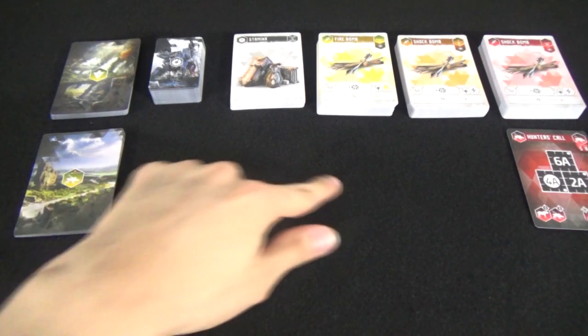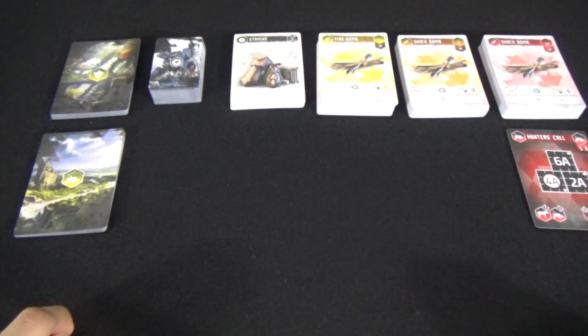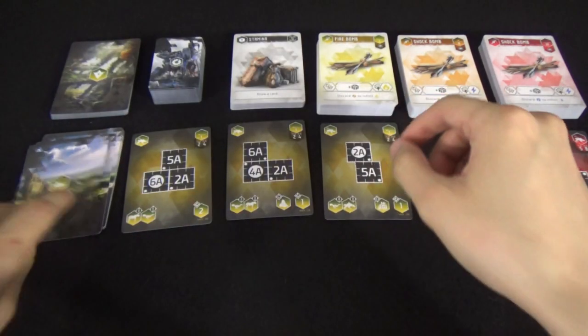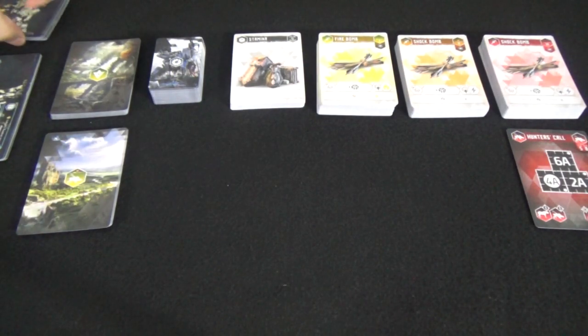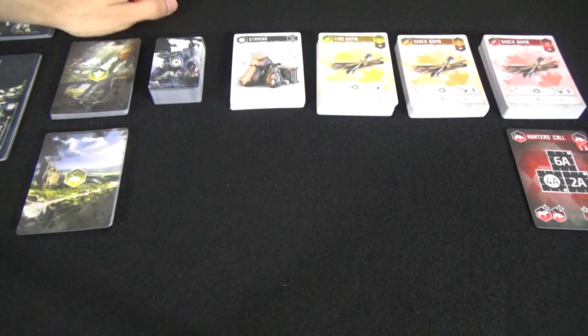There are four spaces between the quarry deck and our quarry, which means we'll have four encounters before finally reaching our quarry and trying to take them down. The rest of the tokens, dice, and enemy cards can be placed around this exploration area or wherever is most convenient for your play space.